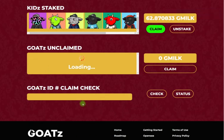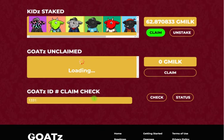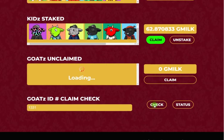The other feature down below is a claim check. Let me explain why this is very useful. Say you want to buy a goat on OpenSea and you'd like to claim some G-Milk with it — how do you know if that goat has already claimed its G-Milk? It's very simple. You just plug in the token ID from the goat you want to buy on OpenSea, say it's 1331. You go to check it, and if it's unclaimed, that means the G-Milk has not been claimed yet, so you're good to buy it, claim your G-Milk, and be on your way.